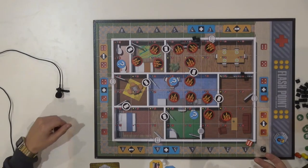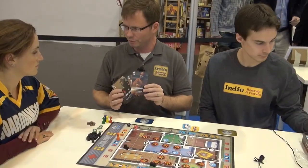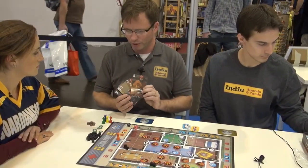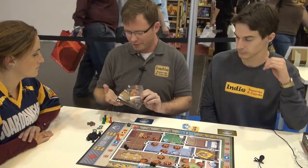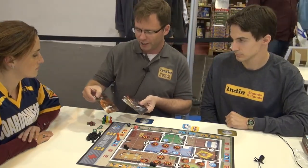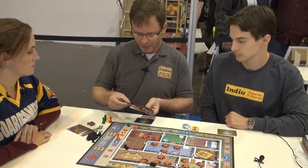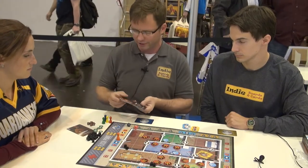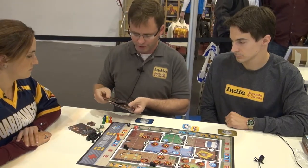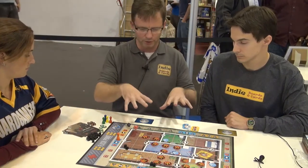My 8-year-old and most gamers will probably want to start with the advanced game. In the advanced game we introduced 8 roles. Each of the roles has a special ability and a different number of action points. For example, the CAVS firefighter is better at putting out fires, and the fire captain can move other players. There are 8 different roles that do different things to help you win.